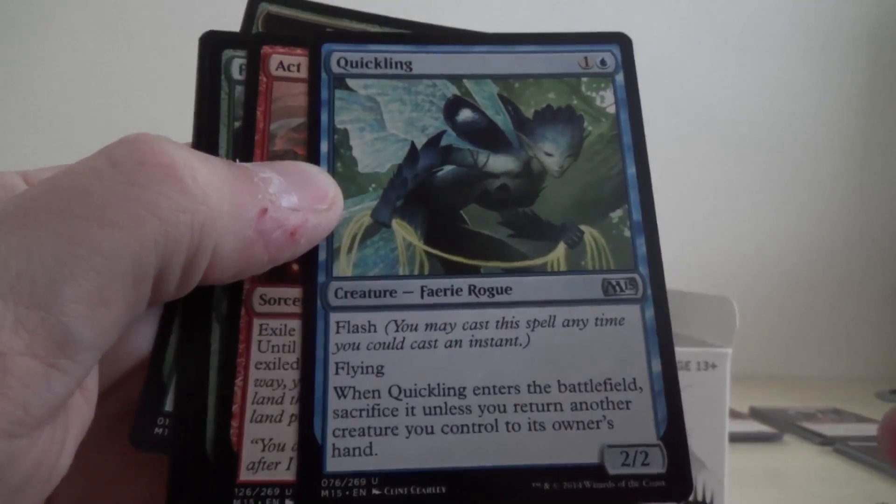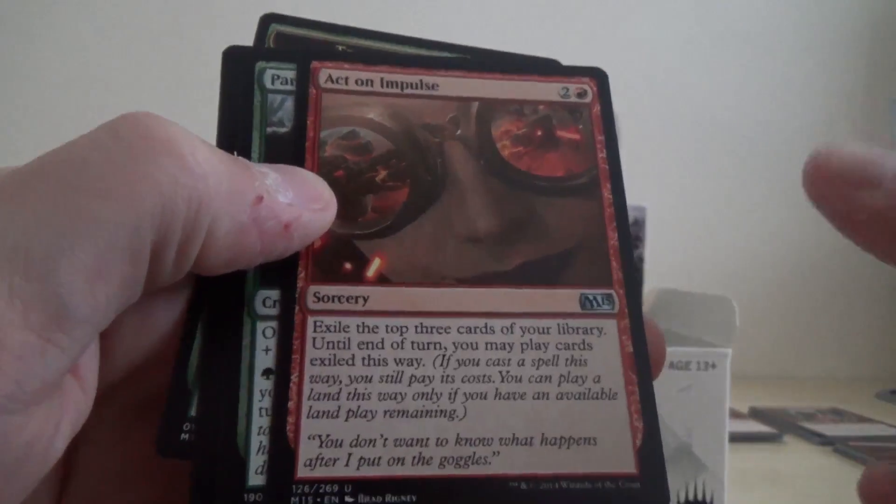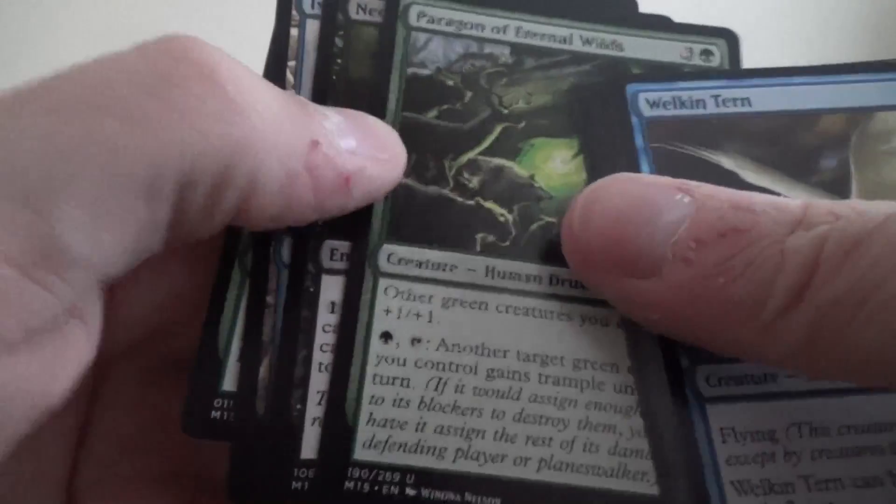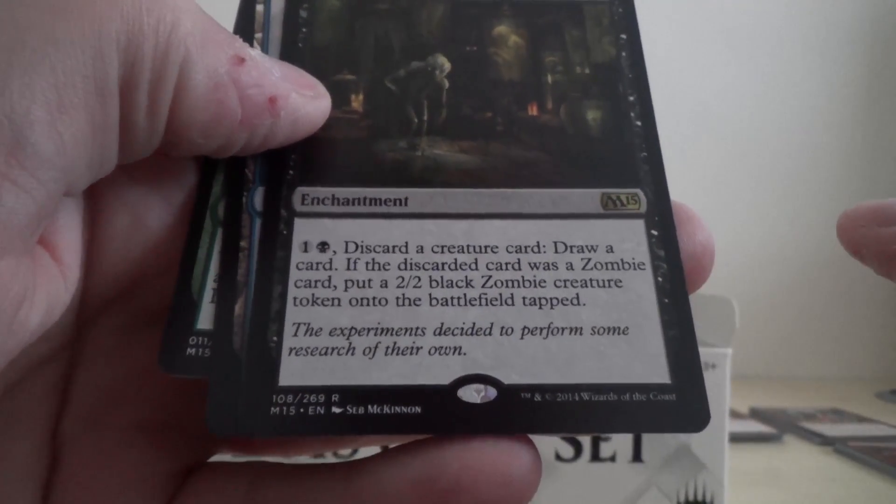Okay, we've got Quickling, Active Impulse, Paragon of Eternal Wilds, and our rare is Necromancer's Stockpile.